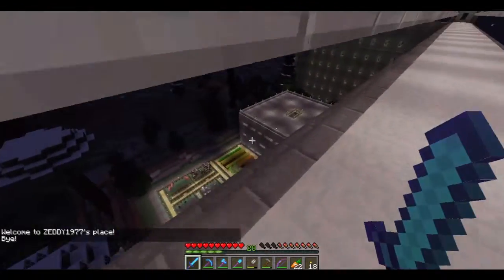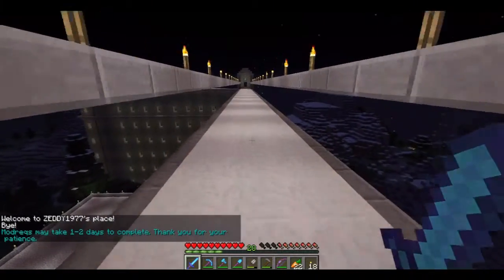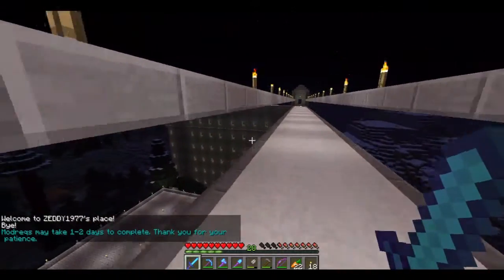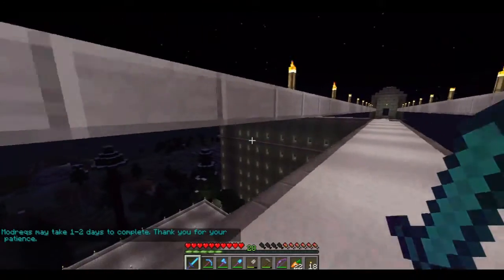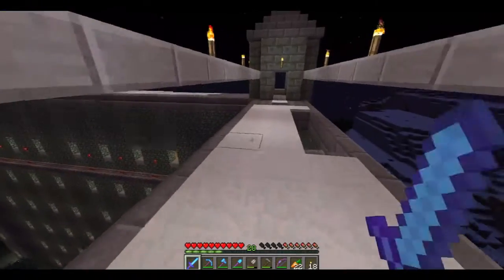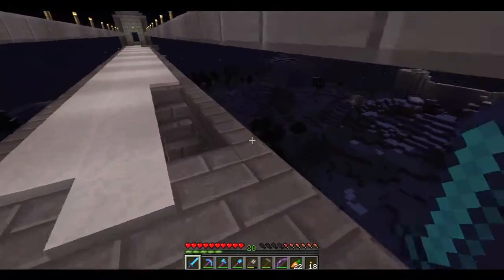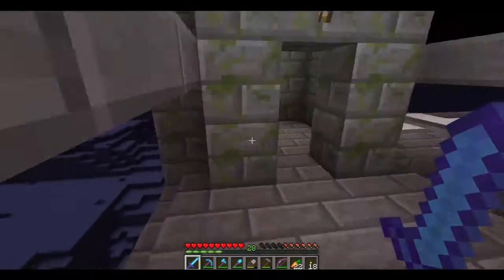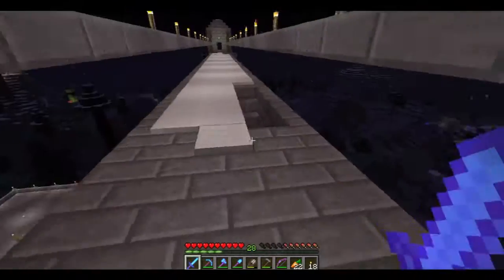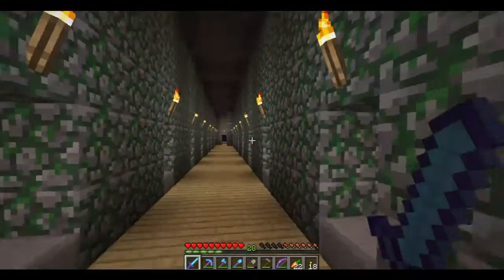The idea then is everything inside will be lit up lovely, so no mobs will spawn inside. Now you see that little rim there - that is Chubba's idea - that is to stop spiders from spawning outside, climbing up and getting on the inside from there. So obviously there's one just down there as well.